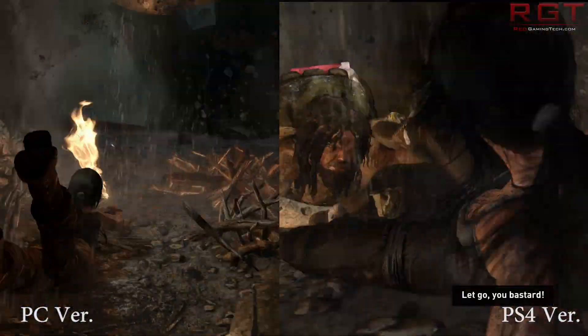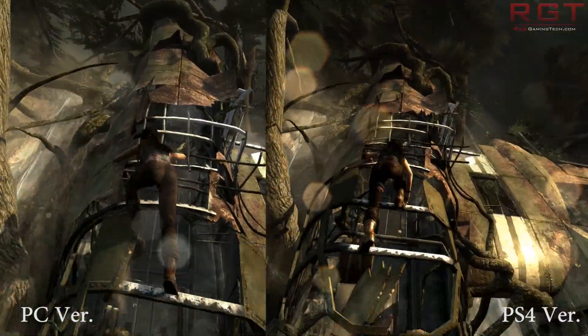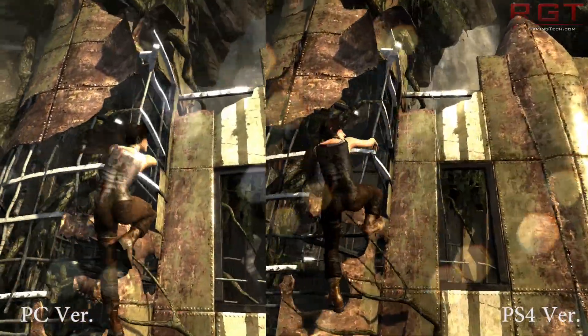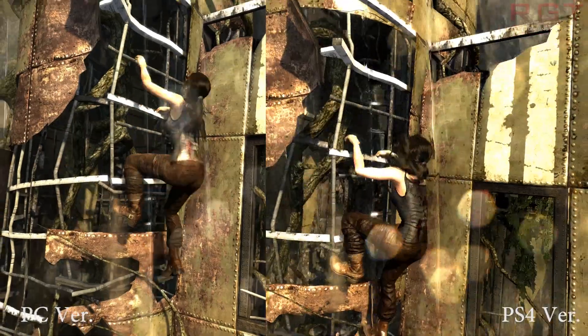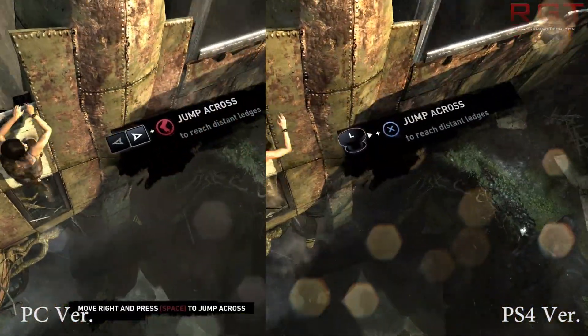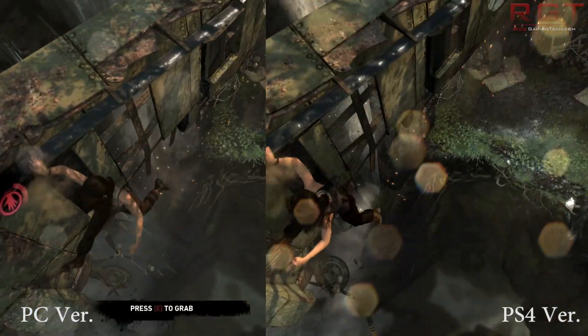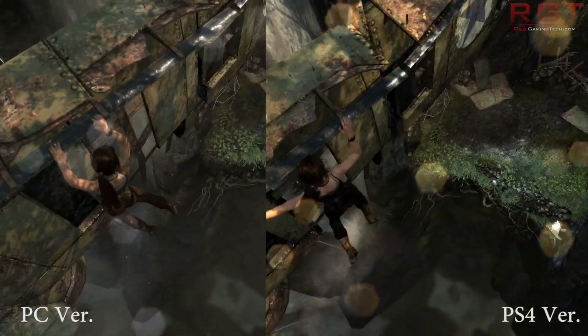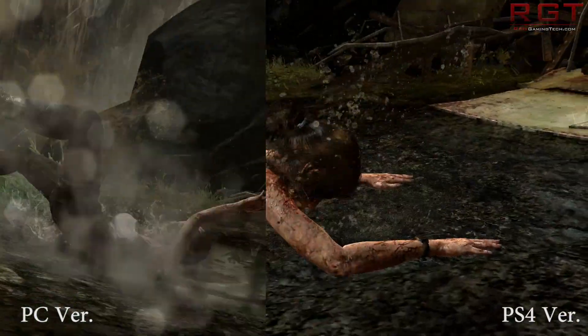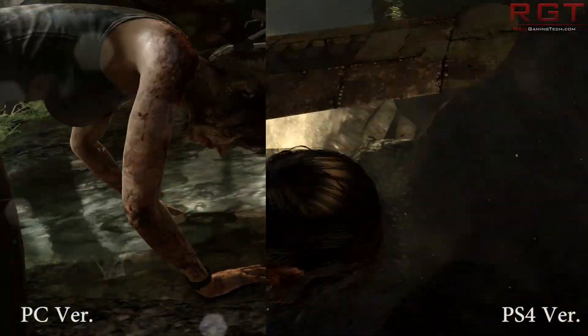TressFX, for example, on the PS4 is using TressFX 2, which requires less resources but on top of that it's also more accurate. In the article for this graphics analysis I've linked to my analysis of TressFX technology if you want to check that out. This leads to fewer random strange incidents with the hair, as you'll see at the end of this video.